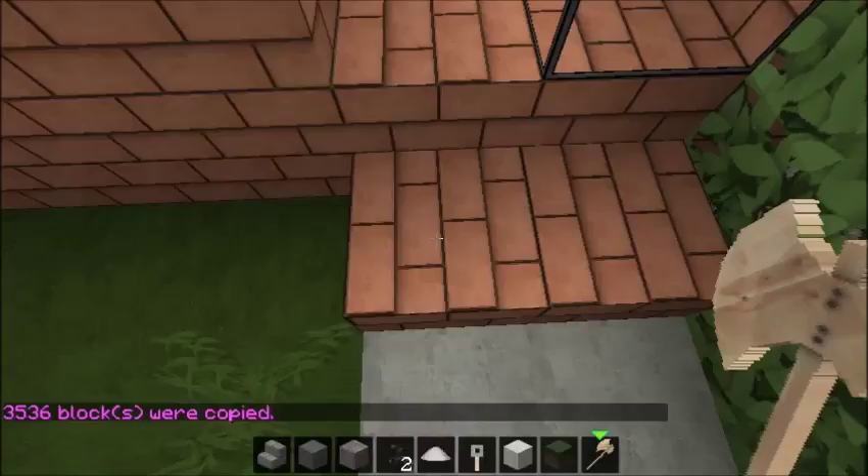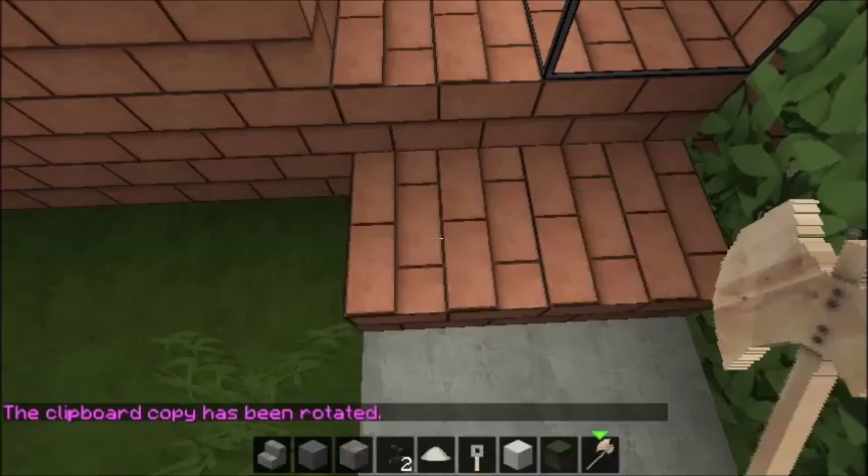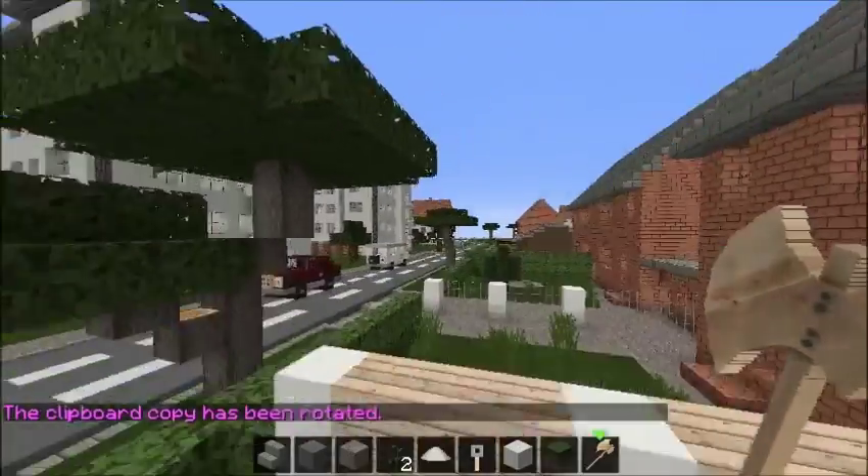There we go, now we've copied them. We want to rotate them because they need to be the other way around, so that's a 180 degree turn we need. Slash slash rotate - this is all pretty simple stuff - and then 180, done. Slash slash is what we need - there we go. So that's that, it's now been turned.